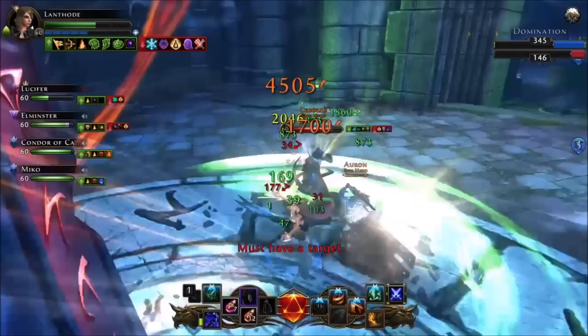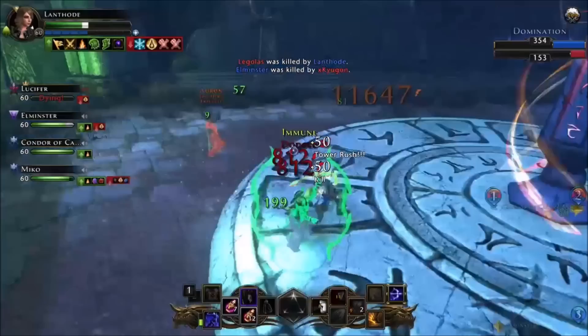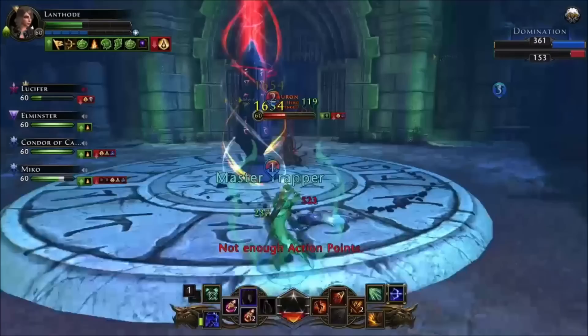The last clip is a 2v1 — a Control Wizard trying to do damage and a warrior helplessly trying to keep up with me, but I keep rooting him and keep moving. The wizard isn't very sensible: he just stands still and lets me root him. Once he's dealt with, I can take my time finishing off the warrior and capture the flag.